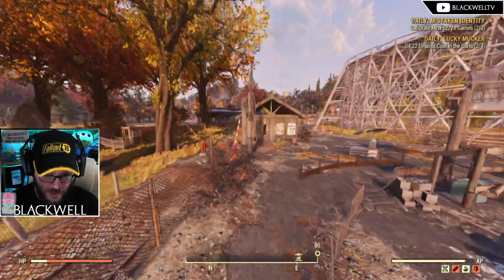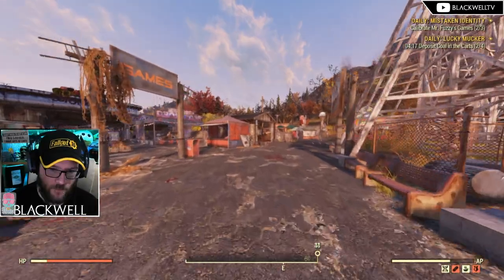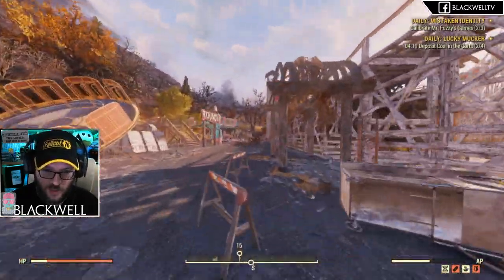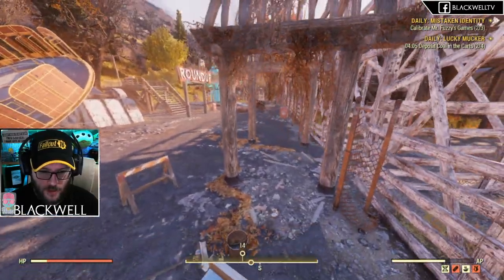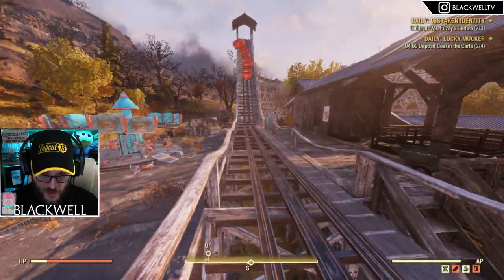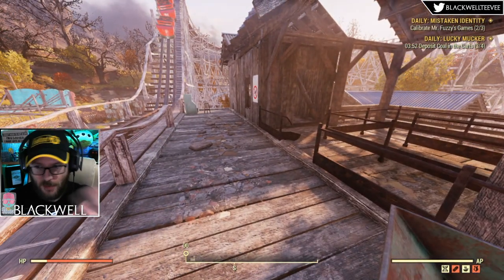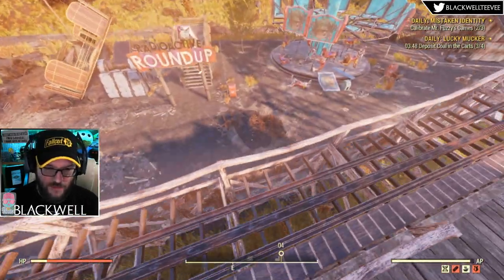From here you want to head straight back to the beginning of the park — the main entrance. That's largely effective for getting this done. There is a Scorched presence in the area. If you've got Marsupial, head up onto the roller coaster — the third wheelbarrow is just here next to the entrance to the roller coaster. If you haven't got Marsupial, you'll have to go the long way around, up the ramps and stairs.